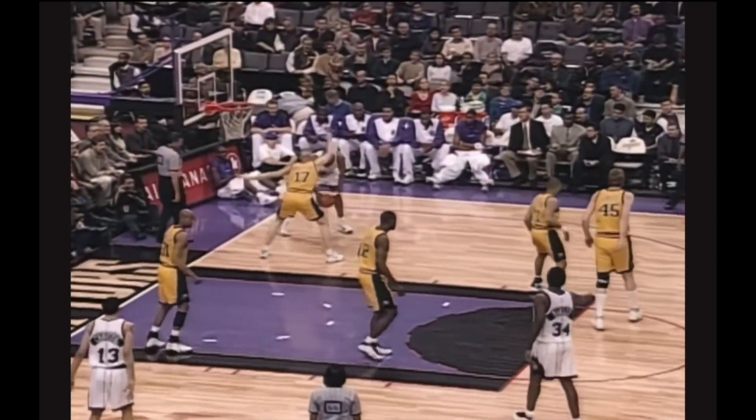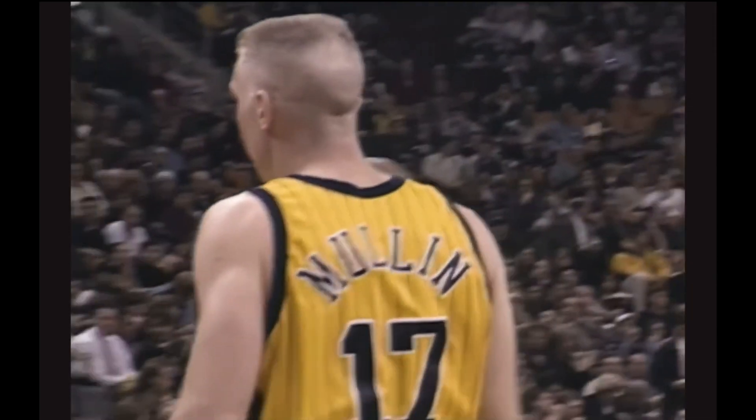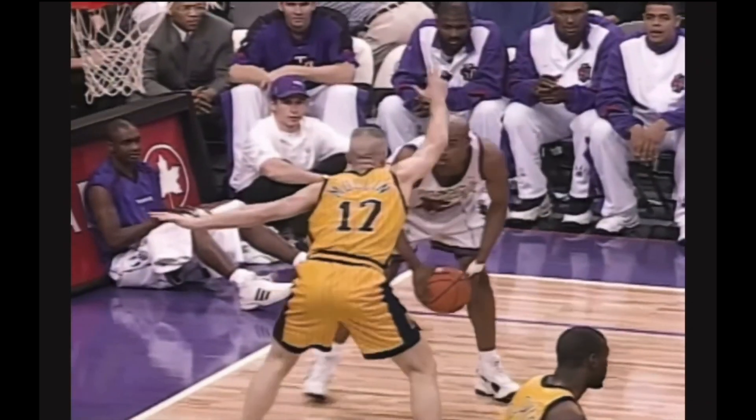Alvin Williams towards the baseline finds Vince Carter. Carter wants to drive, gets into the paint. The foul goes against Mullin. Now Chris Mullin is a positional defensive player — he plays angles, tries to use his strength. He's a very strong player; people don't give him credit for his strength on the court.